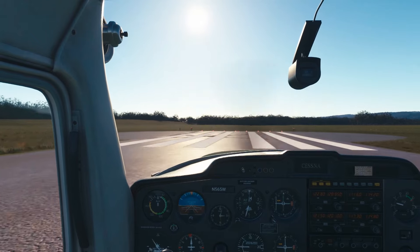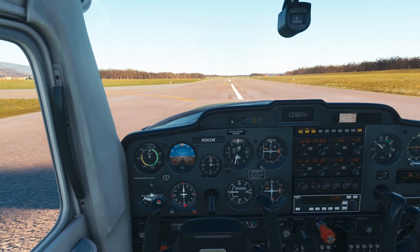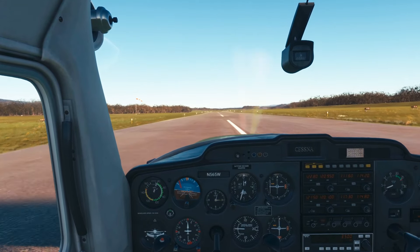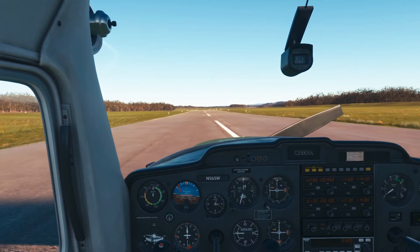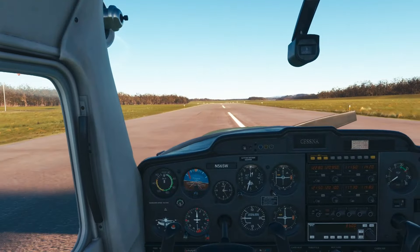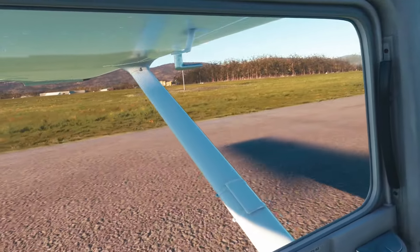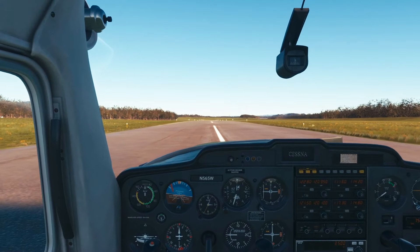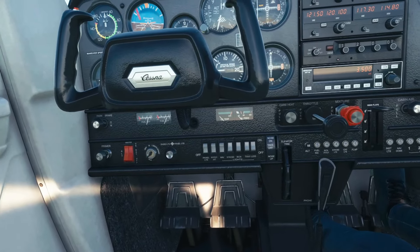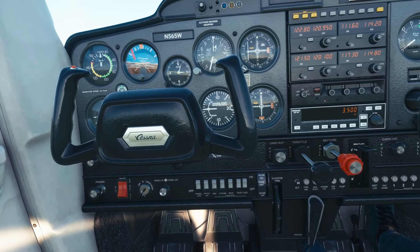So I taxi out onto runway 7, get myself all lined up, apply full throttle, and accelerate. When I do, the oil pressure spikes again, just like it did in the last video — and unlike the last video, the engine quits. So I'm rolling and decelerating on the runway with an aborted takeoff, with an engine failure right on the runway, and I'm thinking: that's what I brief for. I brief for something that happens before rotating, and then it hit me — I've briefed a hundred times what I would do if I had an engine failure before turning crosswind, but I've never tried it in the simulator.